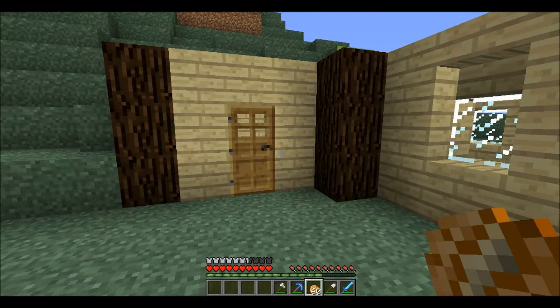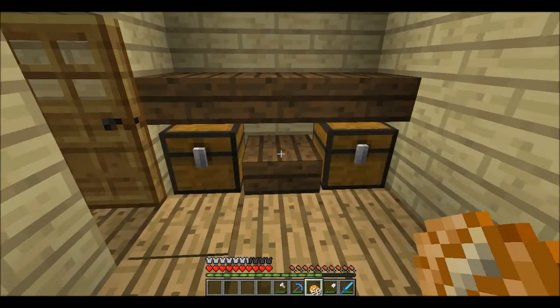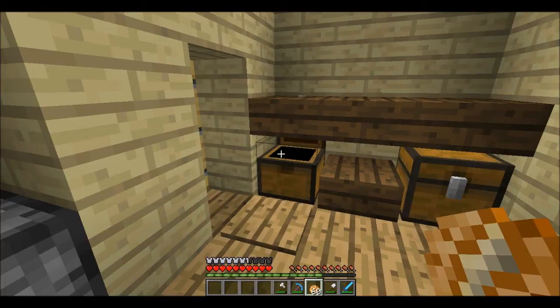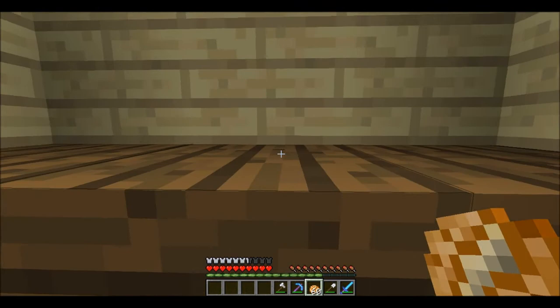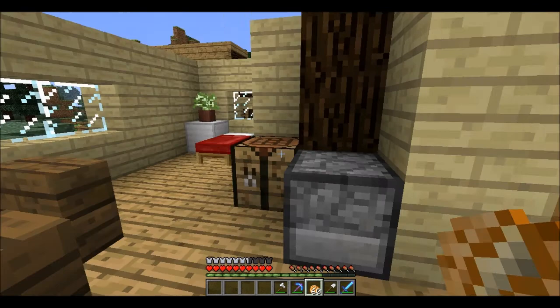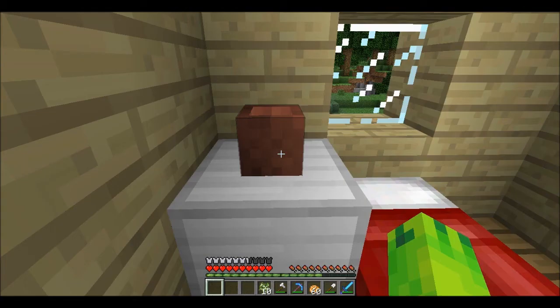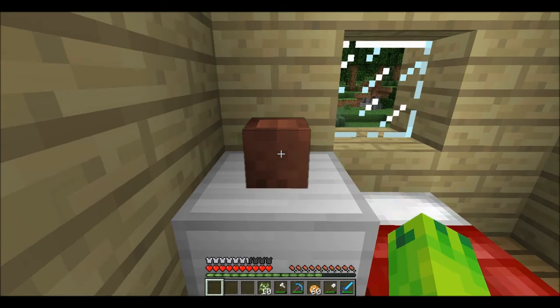Okay, welcome back guys. I did the interior the way I thought it looked good. I was going to put one chest in the middle but it looked kind of bare, so I put a chest in each corner and then this kind of shelf thing — I don't know, that kind of feels like it should be there. I think it looks pretty good. I put a little table in the corner, the bed with the iron block and the pot on it.